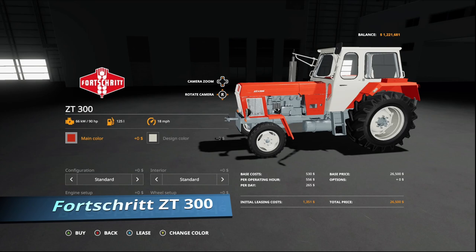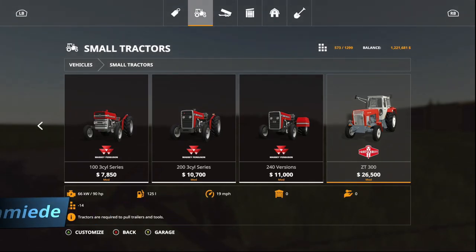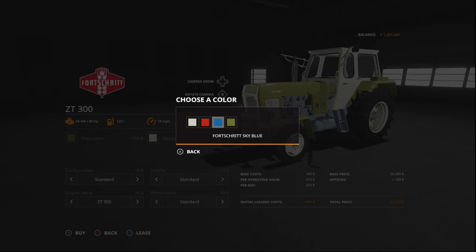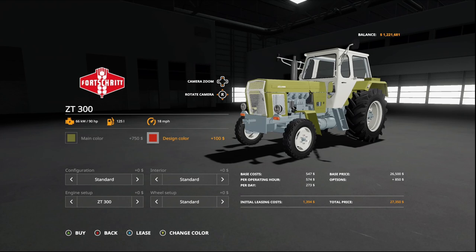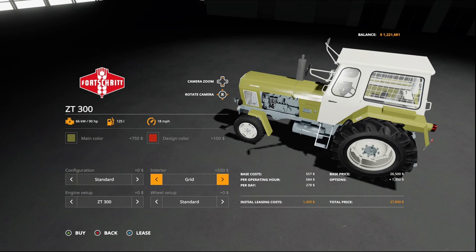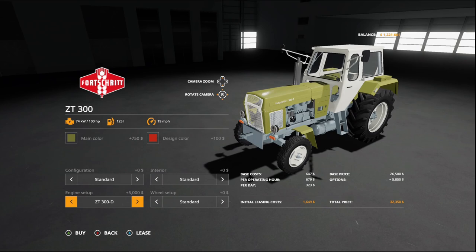Next up is a new tractor: the Forst ZT 300. It has 90 horsepower and is 14 slots. Main color options include blood orange, sky blue, or Cena green. Design colors are the same. Configuration options are standard, 200, 300, 400, and 500 — the design color applies to the weight. Interior options are standard or diving grid. Engine setup includes the ZT 300 at 90hp, the ZT 300D at 100hp, and back to 90.